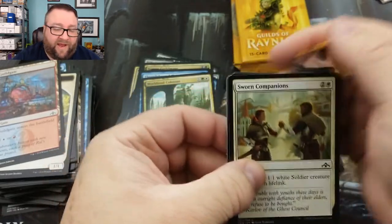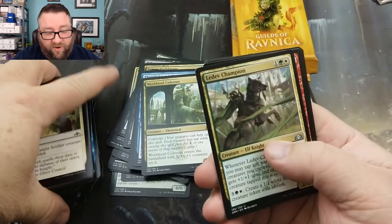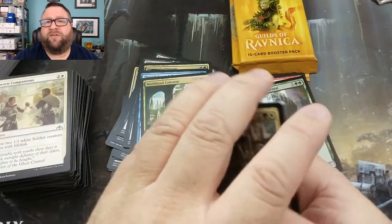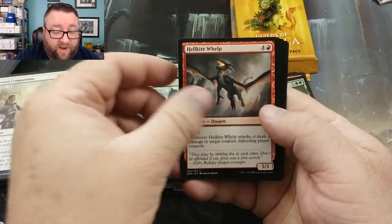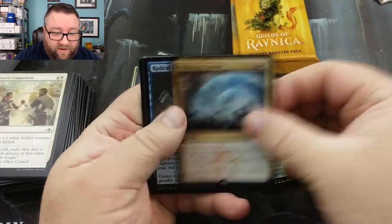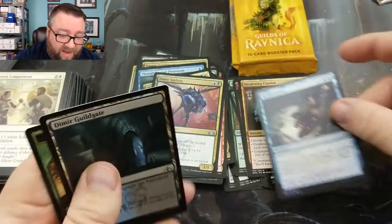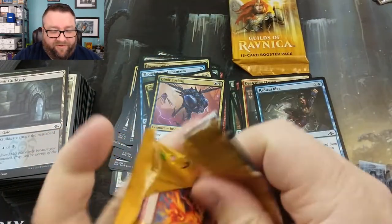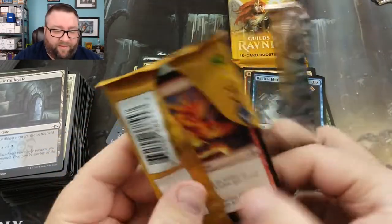I like Goblins to begin with — I've always liked them. There was M15, we had Goblins. Sonic Assault — not a good one. We got a Conclave Tribunal, Swarm Guild Mage, Securitus Route, and a Hatchery Spider with a Boros Guildgate. Chemistry's Insight, Thought Bound Phantasm, World Soul Colossus, and a Legion War Boss. Oh, and a Foil — our Boredom Elemental. Sweet, look at that! Not a bad pack at all. Back-to-back Foils — we'll take that.